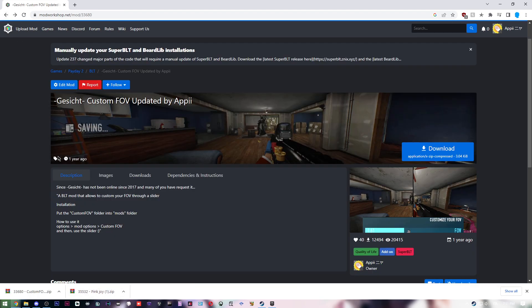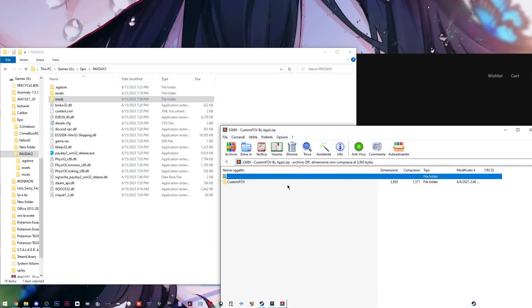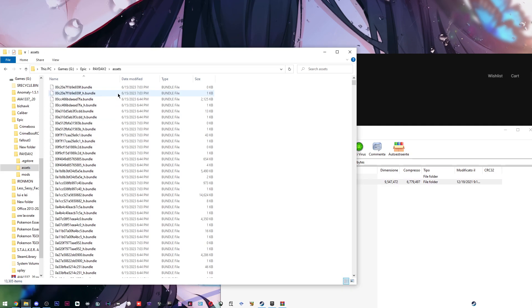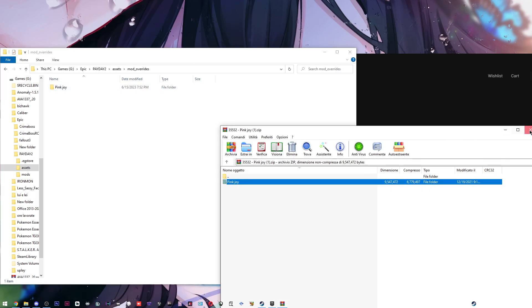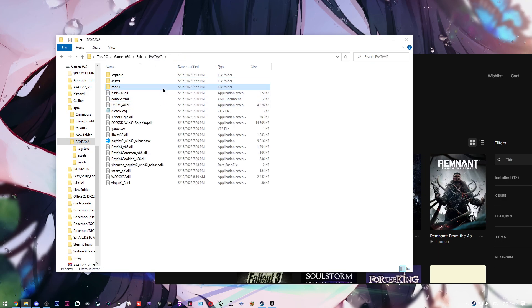There will be a comment section right below each mod. Now we're gonna open these mods. For Custom FOB, this mod goes into the 'mods' folder. For Pinky Joy, we go into 'assets', create a folder and name it 'mod_overrides', and drag and drop it inside. So visual mods — like skin changes — go into the 'mod_overrides' folder. Core mods which modify the game, like adding weapons, go into the 'mods' folder.